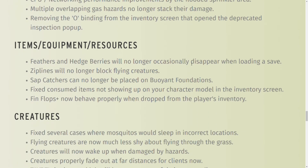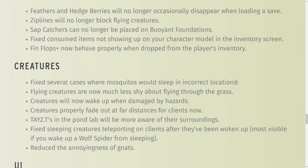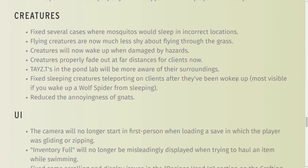Equipment bug fixes: feather hedge barriers will no longer disappear. Sap collectors cannot be placed on buoyant foundations. Fem flops plus now behave properly when dropped from a player's inventory. Fixed mosquitoes sleeping floating out in the middle of nowhere.